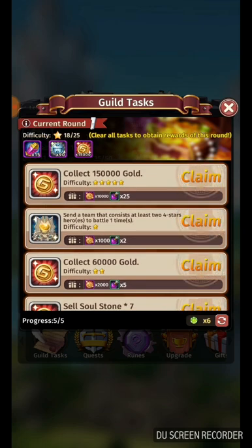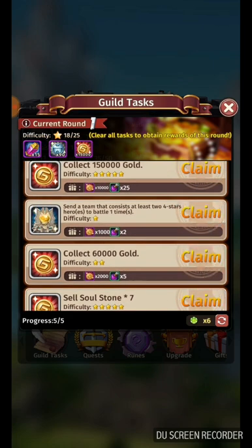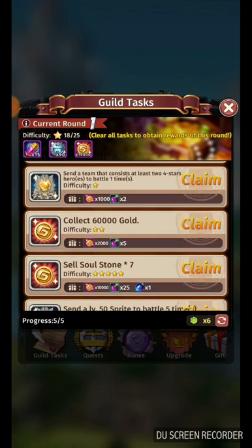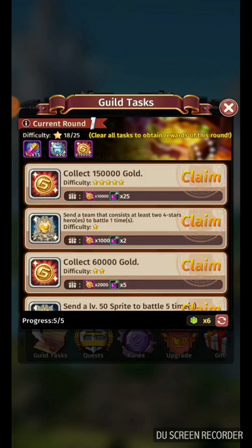Everything in Guild Tasks will be reset, so it will show that you haven't done any tasks. Then you need to straight away upgrade and refresh six times. After that, don't do any tasks at all. When you have six again, refresh those tasks again.